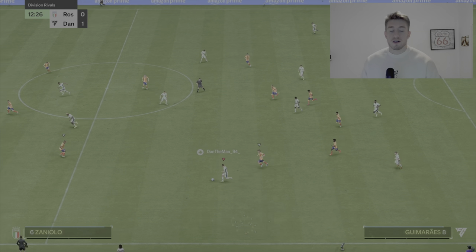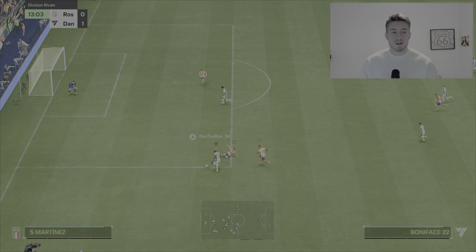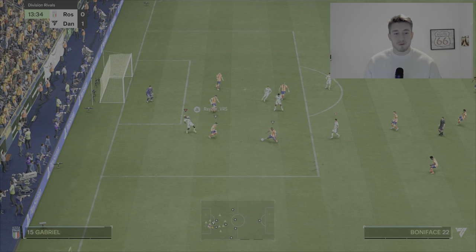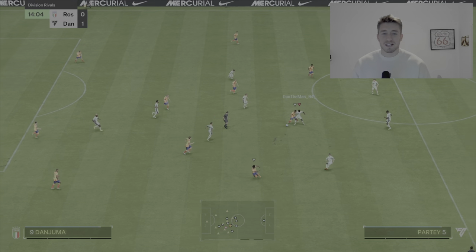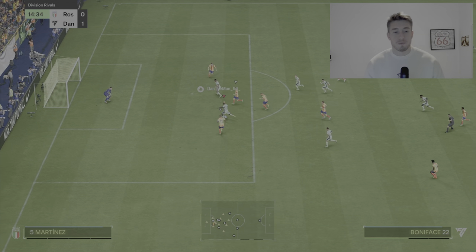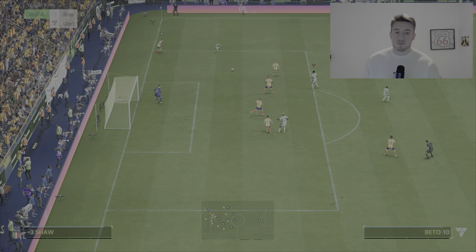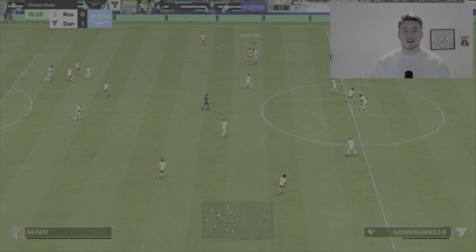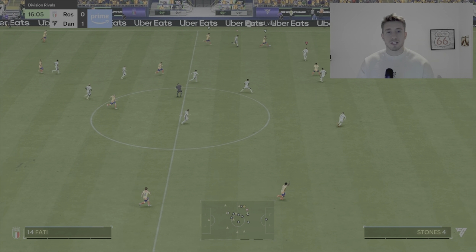I think that was mainly shot power, to be honest. It didn't look like the shot was really too in the corner or anything. Really good pace shown there. I'm just trying to dribble with him a little bit there, but it just was not working. It's just a bit sluggish, which for me is quite a big thing — I like having nippy players that can dribble really nicely. That shot again, it was on his weak foot, I think. He didn't quite manage to get that anywhere away from the goalkeeper, which is a shame.